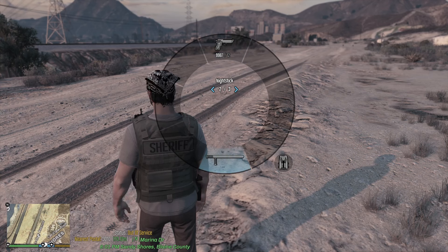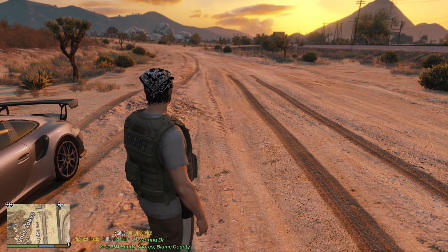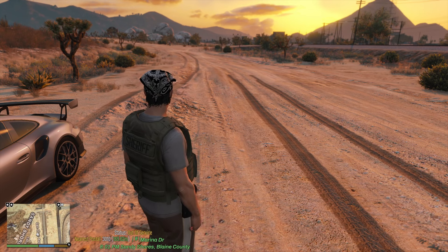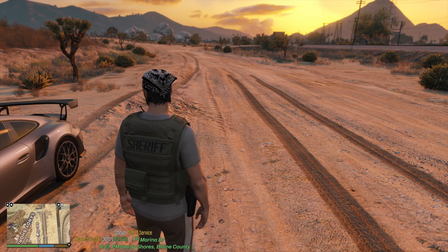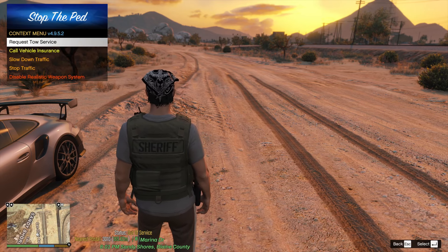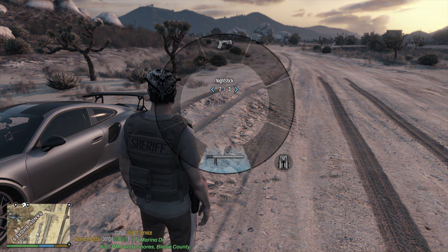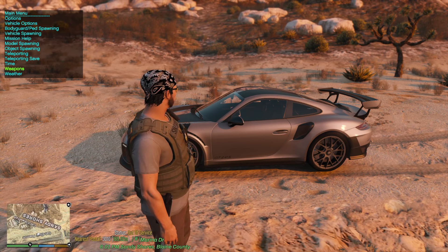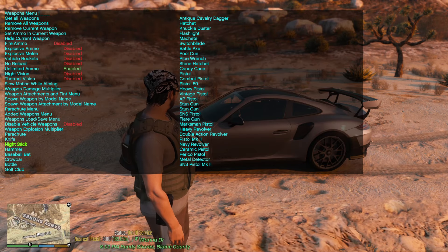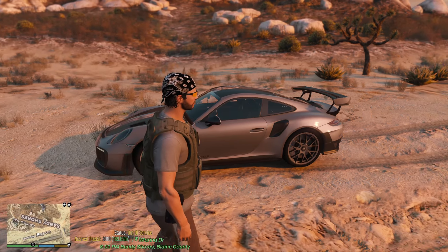If you want the nightstick or flashlight, make sure you load them into Simple Trainer first. In Simple Trainer, go to Weapons and enable the nightstick and flashlight. With the realistic weapon system enabled, you'll only get a certain amount of ammo in your gun unless you have unlimited ammo enabled.